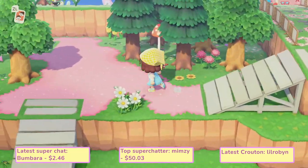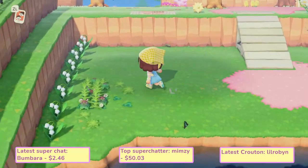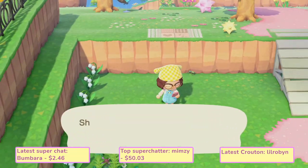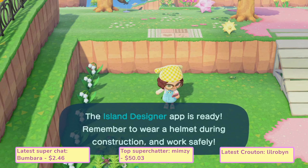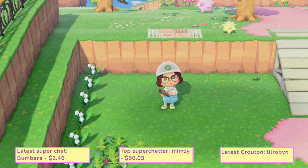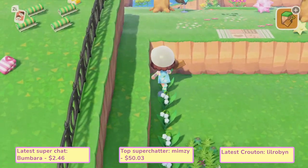Hey everyone, it's Solid, welcome back to my channel, or if you are new, thank you for joining. Today I am going to show all of you how to do the new glitch that's been discovered, where you can either sit in the water of your rivers — that one I'm not going to show today — or the other one is sitting in a bathtub, or basically any item that you want.